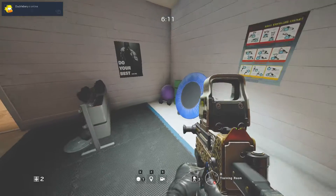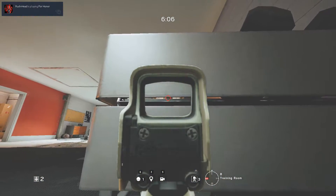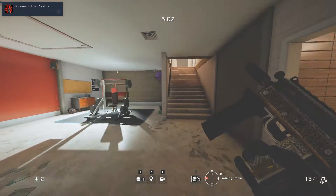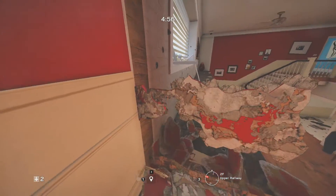For the third spot we will be going to the gym room. Go behind the dumbbell rack and go prone. Now you will be having a great angle into a very popular stair used a lot by both attackers as well as defenders. And if you are wondering, no, your head is not exposed from the stairs.